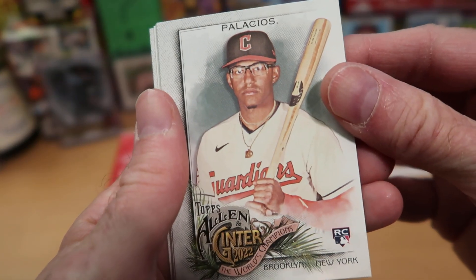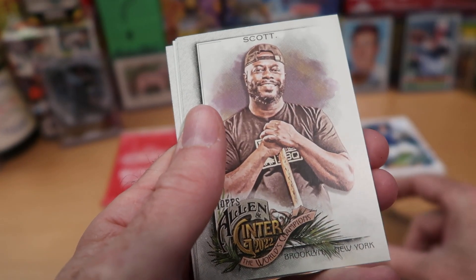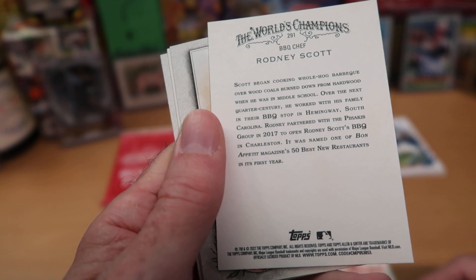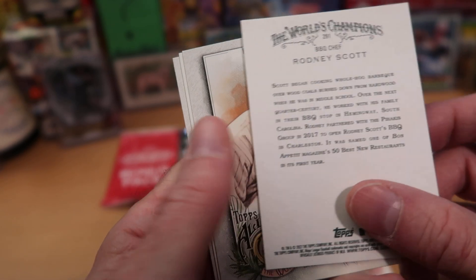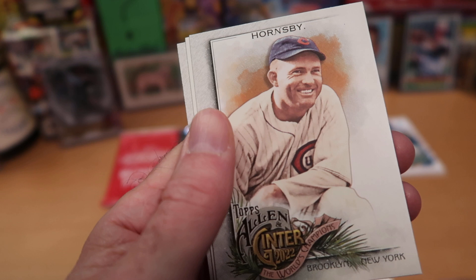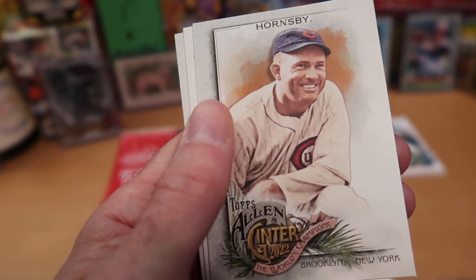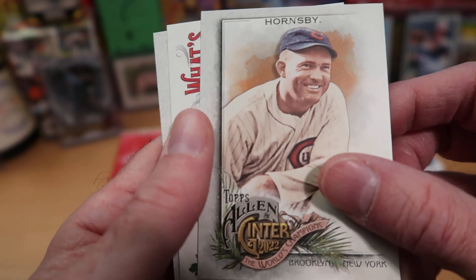This is Allen and Ginter 2022, and it is a rookie card of Palacios. We got Scott — I don't know which Scott that is. Rodney Scott, who is apparently a barbecue chef. And that's what you get with Allen and Ginter — all kinds of random weird stuff that sometimes has nothing to do with baseball. Rogers Hornsby — that's awesome, that's a PC card for me. I always liked Rogers Hornsby cards, very unusual to pull. One of the greatest second basemen to ever play the game — Rogers Hornsby, Joe Morgan, and Nap Lajoie are among the very best.